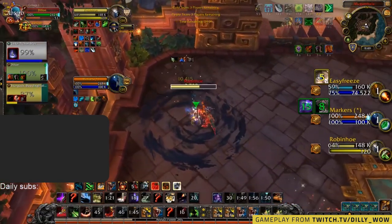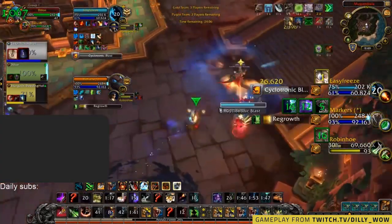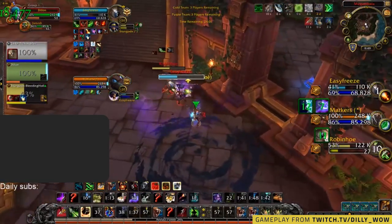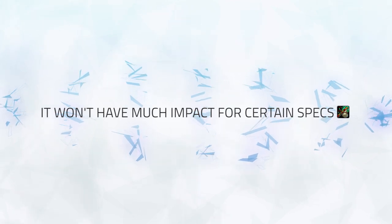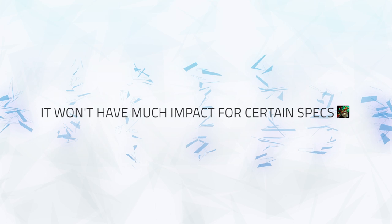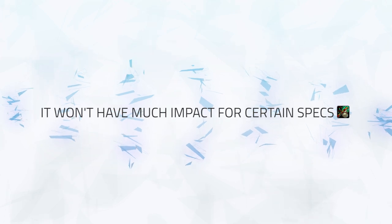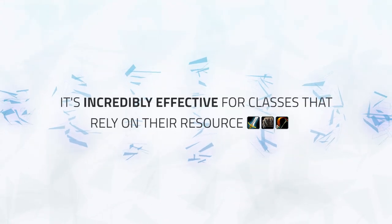Some specs can benefit greatly — for example, Survival Hunters can use it to spam Mongoose Bites even at five stacks, generating huge pressure by itself or combined with Coordinated Assault. For other specs, it will have less impact — for instance, Wind Walkers gaining energy that only really gets used on Tiger Palm, Vivify, or Reverse Harm, which is not very effective.